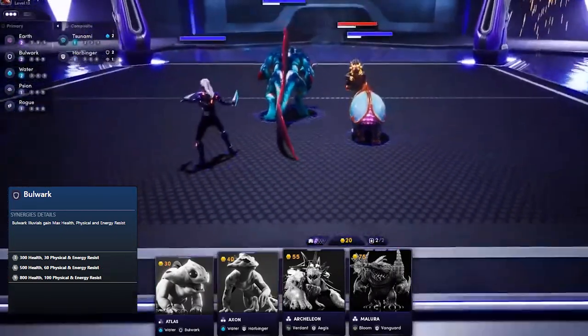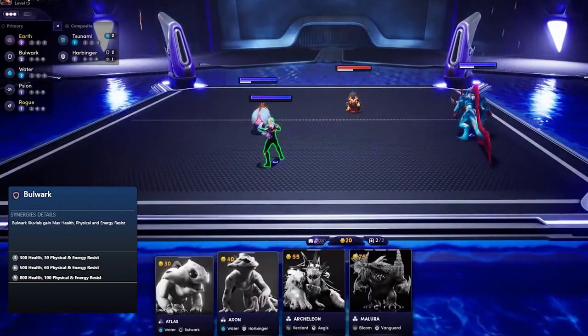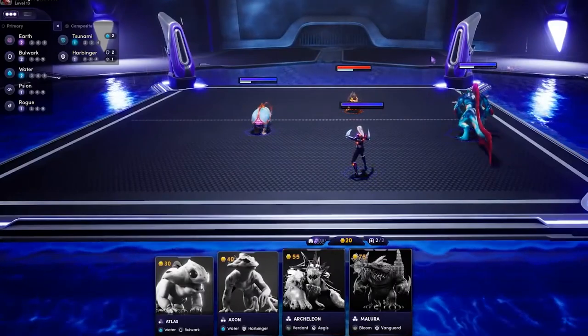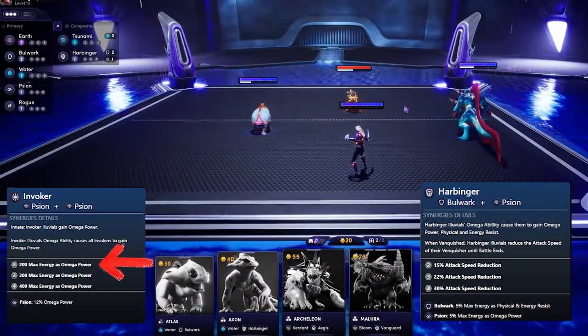It also means that if you have only 2 Bulwarks, the bonus is not activated and no one is gaining bonuses. For composite classes like Invoker or Harbinger, the activation threshold is 2, 3, and 4. So now you understand that you need a specific amount of units covering the same class in order to activate the bonuses. Let's talk about the differences between a primary class and a composite class.